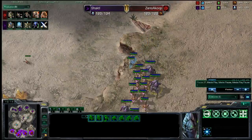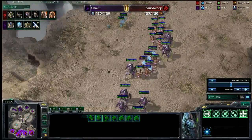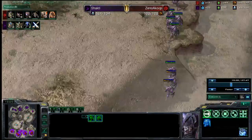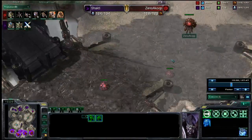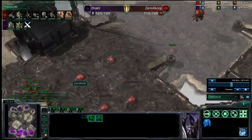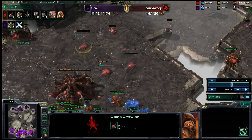We now see the Dark Templar on the field, which is going to become important in a little bit, as they are extremely effective harassment units. And yet again, doing a cut-in, he gets to this center point, and all of a sudden - where's he going? He has to throw down Spinecrawlers here. I'm going to pause it right here because it's such a good move.